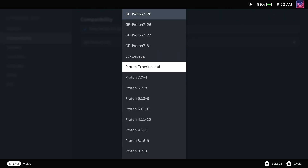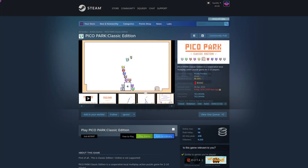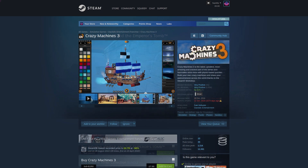For the update that went out, these games are newly supported: Pico Park Classic Edition, Six Ages: Ride Like the Wind, Dark Star 1, Indiana Jones and the Emperor's Tomb, and Crazy Machines 3.